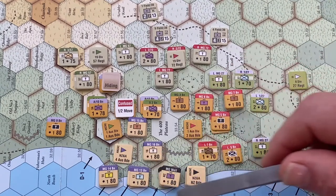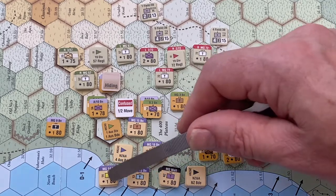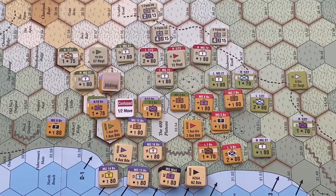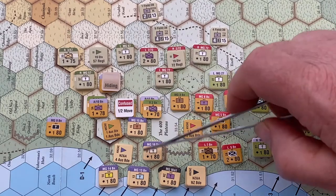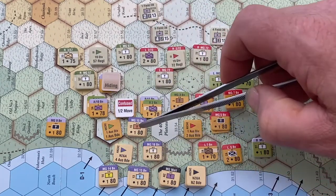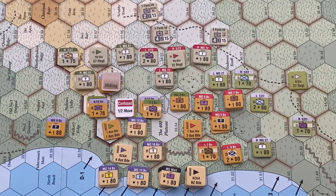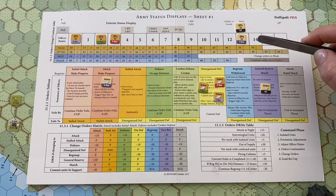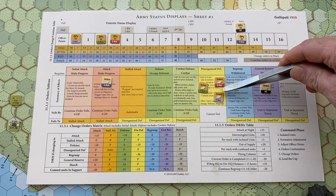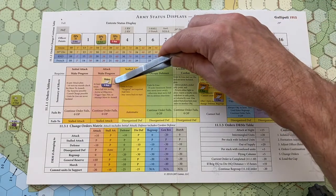In the back we have the New Zealand and Australian Division. The New Zealand Brigade has general reserve orders — I can do something with them. But at the moment, the 4th Australian has orders to go straight up the middle into the teeth of the Ottoman defence. This is now clearly suicide, so I'd like to change their orders. My plan is to relieve the 1st and 3rd Australian brigades with the 4th Australian, then change the 4th Australian to defence and pull the 1st and 3rd Australian back to regroup at the beach and regain their officer points. The 1st, 2nd, and 3rd Australian brigades all have very few officer points and are on disorganised defence, while the New Zealand Brigade and 4th Australian have all of their officer points.